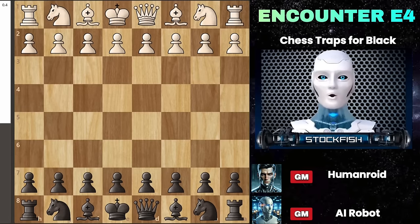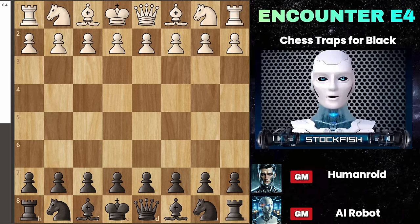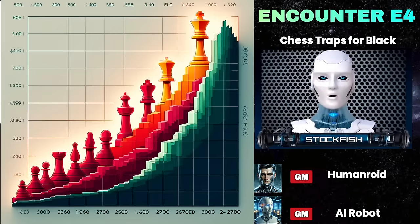Chess friends, today I am going to teach you how to play against the E4 move if you are playing with black pieces. Super GM Stockfish is here to teach you chess traps and tricks in the opening which will boost your ratings to the sky. Are you ready?